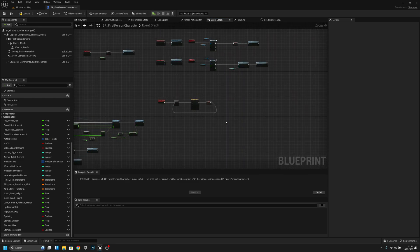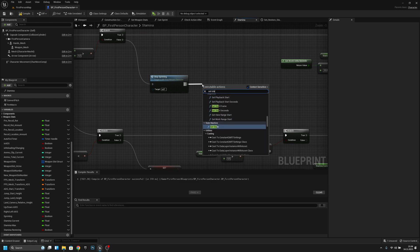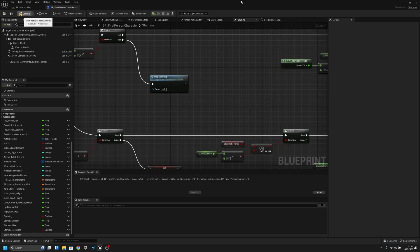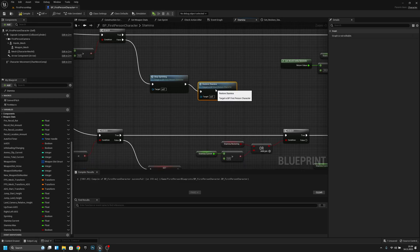Now we just want to call the 'Restore Stamina' event from inside the stamina function, after the set stamina node. So after stamina hits zero, this event fires.